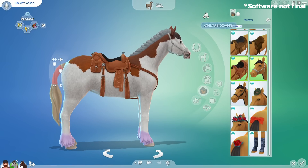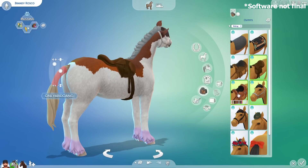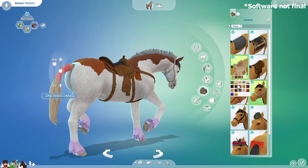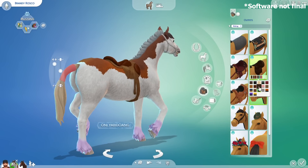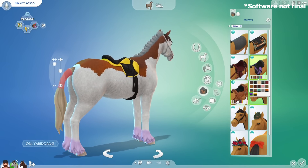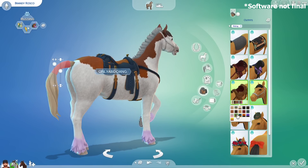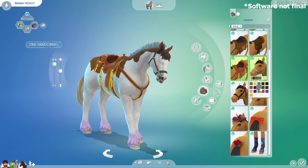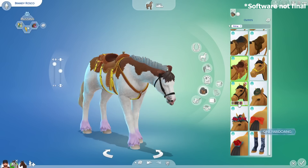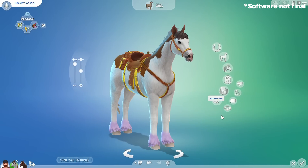Now let's look at the riding accessories, starting with saddles. There are three different styles of saddles: a traditional leathery one, a modern simpler-style one, and another one that looks more complicated with more bags but still cool. You can also choose their bridle with two different models, each with their own swatches. That covers all the horse accessories.